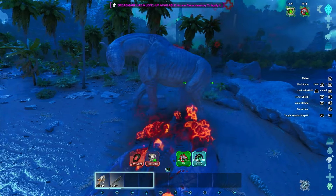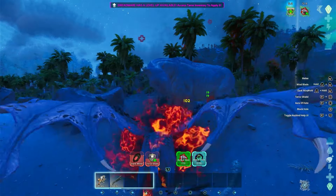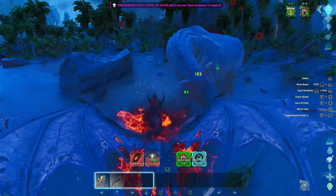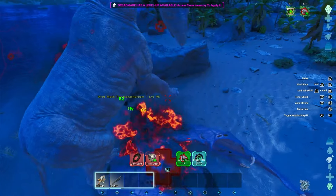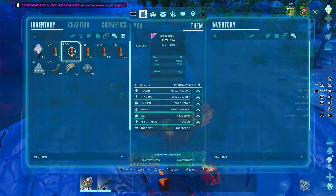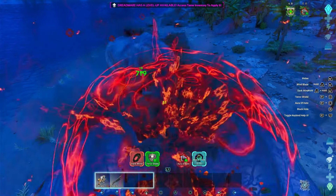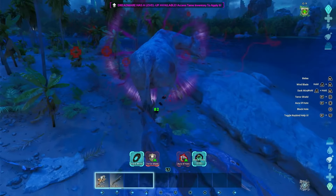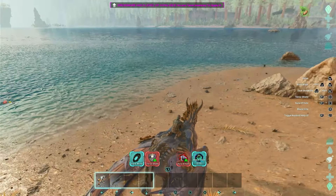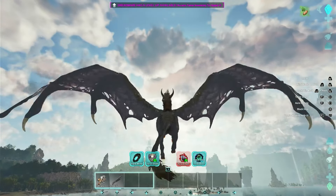The 'Aura of Hate' does 19 damage and it siphons health back to me — it does siphon health. This thing is doing 102 damage to me though. I'm assuming it has no armor — it does not. The Terror Shield is probably very good — that makes it much better.